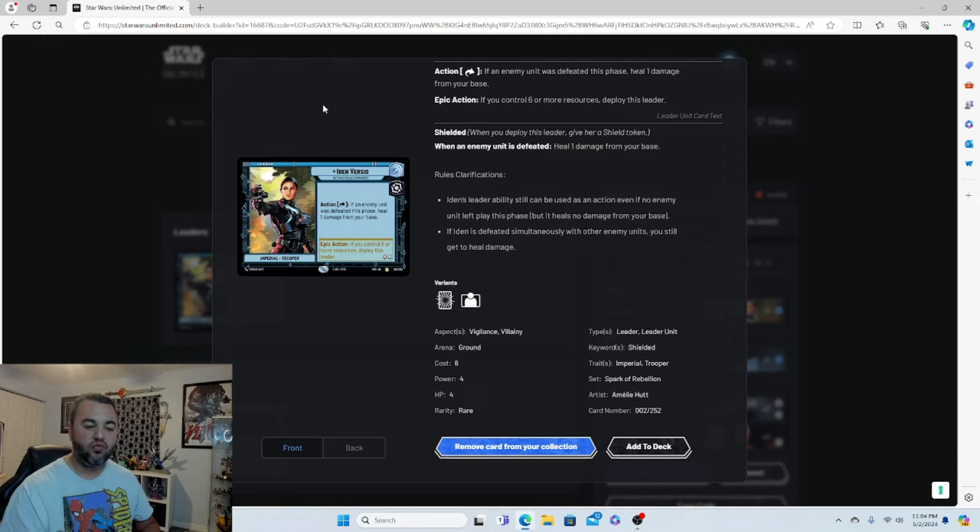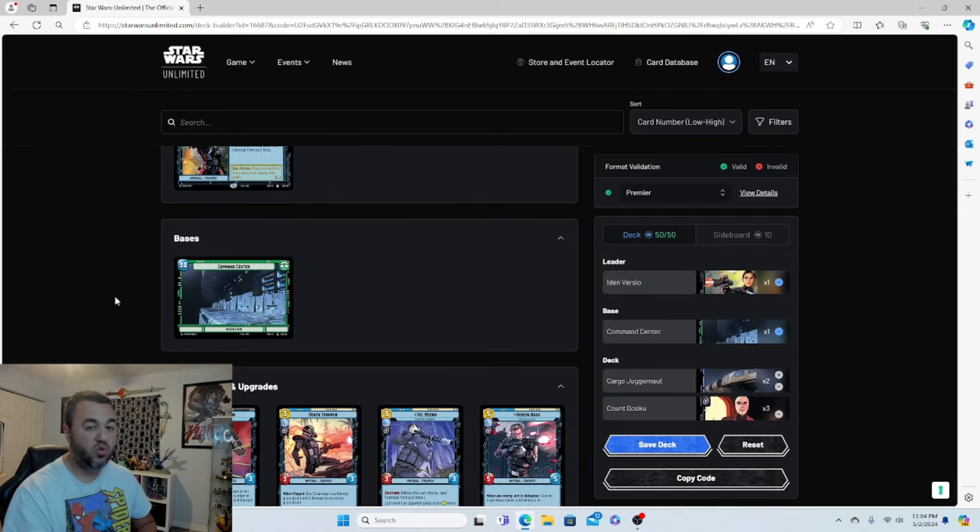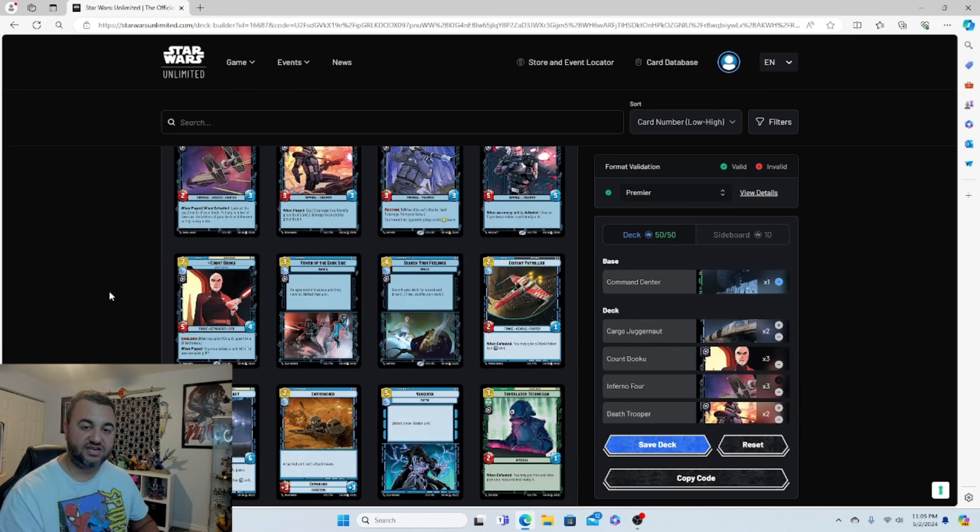What we're really focusing on with this deck is destroying your opponent's units — anytime they lay down a unit, we want to obliterate it so we can constantly heal one from our base. For the base, I went with the Command Center because you really need that full 30 health. This is a very slow-moving deck with a lot of four, five, six, seven, and eight drops, so you need all that health.